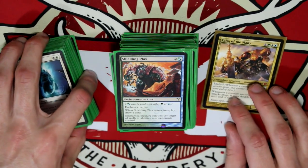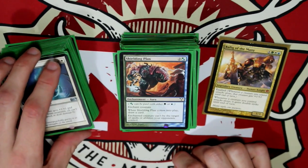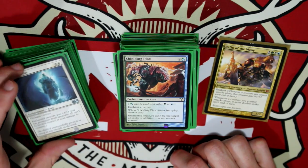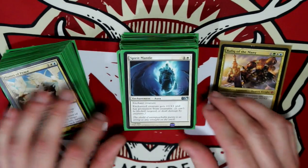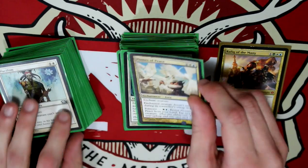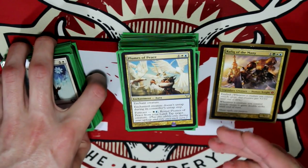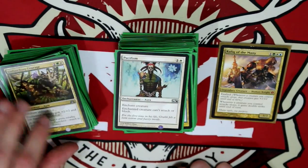Once Rafiq hits the battlefield, everyone's like, just get him out of here. He's kind of that dude at the party that when he walks in the door, everyone's like, oh man, who invited Jeffrey? Spirit Mantle gives plus one, plus one and Protection from Creatures. Plumes of Peace — the Forecast lets you tap a target creature. Pacifism, same thing, removing people from the game.